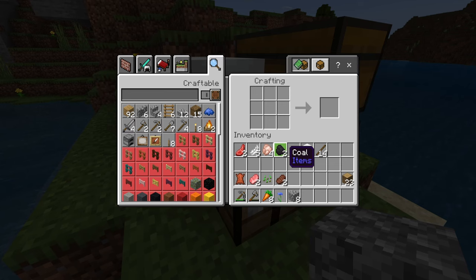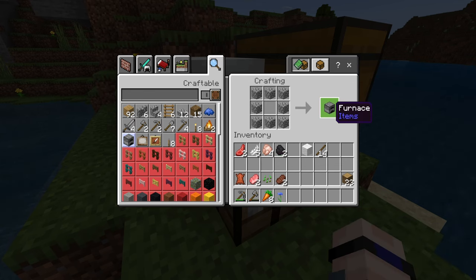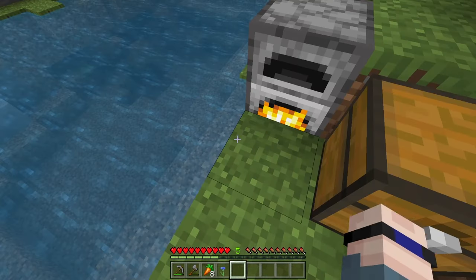If you happen to be a little short on coal or don't have any at all, you can always craft a furnace out of eight cobblestone. I know there are multiple ways to get charcoal early game, but the simplest way — just take a log here and a log there. It's going to burn through that log relatively quickly, but it's going to spit out one charcoal for you. I'm honestly okay sacrificing two logs to get a campfire.